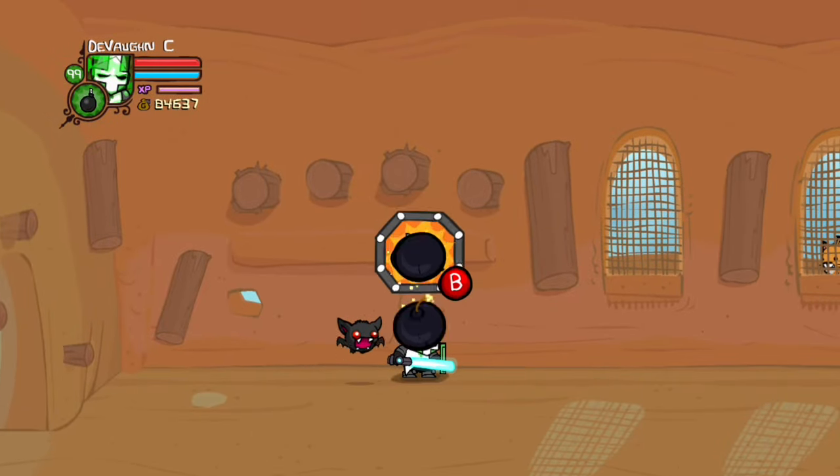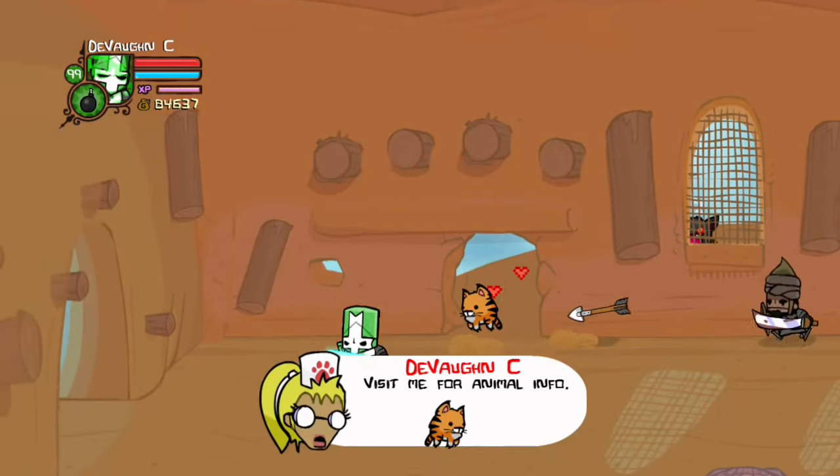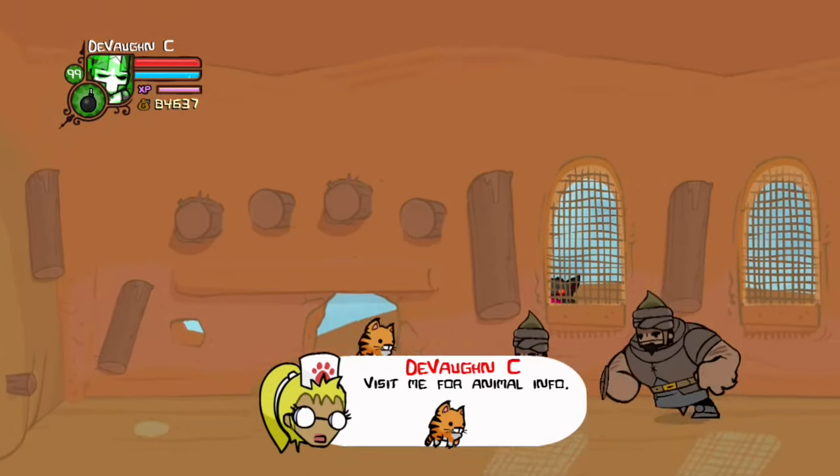For this pet, Scratchpaw, you have to go to the Sandcastle Interior and then throw bombs right here and you'll get Scratchpaw. He gives you one strength and one agility.